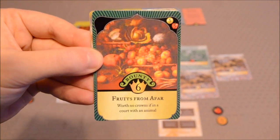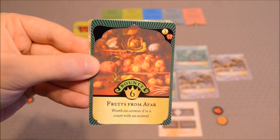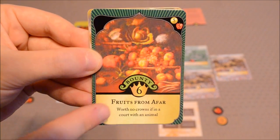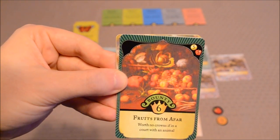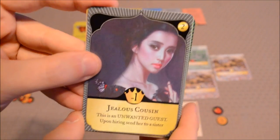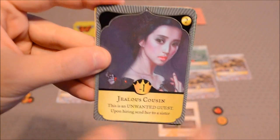You're probably wondering what all the different cards you can buy in the market deck are. Let's start with crown cards. Whenever you buy a crown card, it goes in your own court — a large space in front of the player where they can lay down cards. Crown cards award players points at the end of the game, and they also have a special ability that tells players how they'll interact with the other cards in your court. You've also got unwanted guests, like this jealous cousin — you buy this and put it into your opponent's court, and it'll award them negative points at the end of the game.